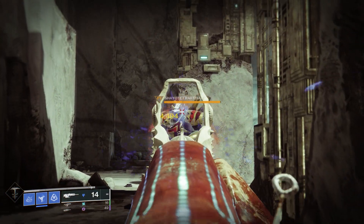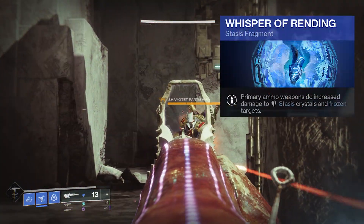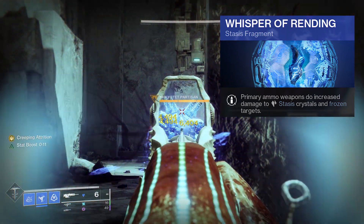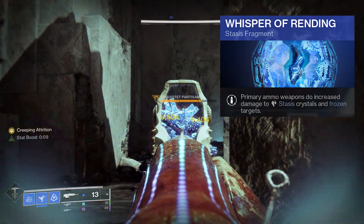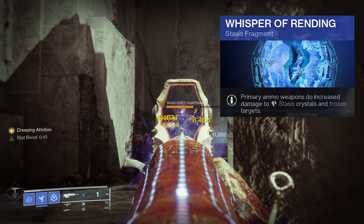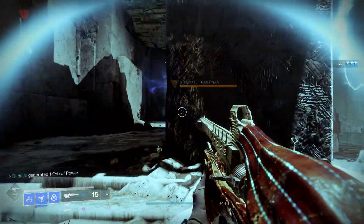As well as reviewing the weapon, I want to show you a little fragment where you can get some really nice damage out of this stasis primary ammo weapon. Whisper of Rending: primary ammo weapons do increased damage to stasis crystals and frozen targets. Because this scout rifle freezes targets, we're going to be able to get a 42% damage increase against frozen targets.